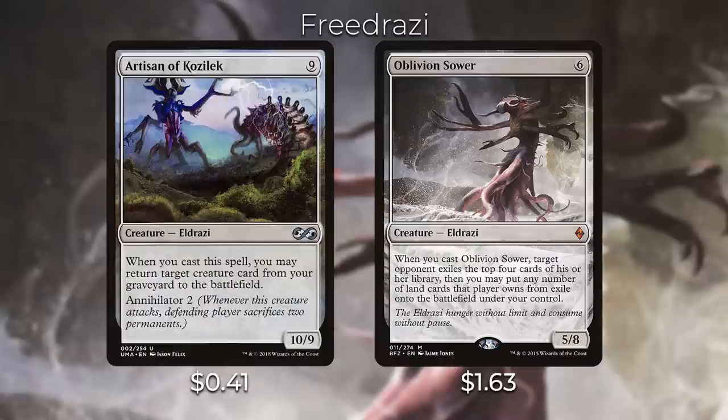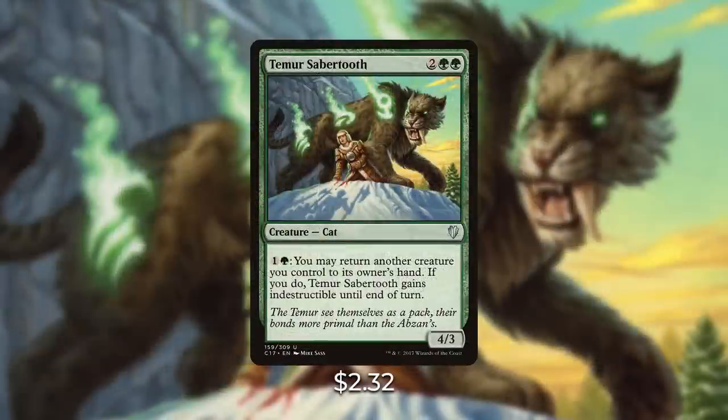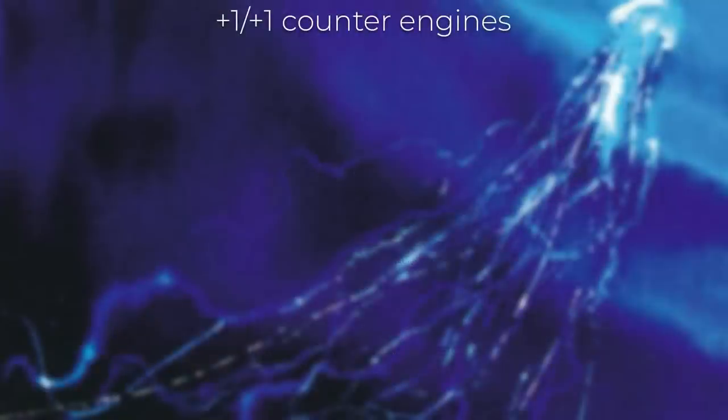Temur Sabertooth is a powerful creature in this deck and in any green deck that can play it. It has the ability that you can pay one and a green to return another creature you control to its owner's hand — if you do, it gains indestructible until end of turn. In this deck we want to return creatures back to our hand to replay them for their enter-the-battlefield abilities and also to grow Animar larger. Not only that, but Temur Sabertooth provides additional protection — if your opponent goes to remove one of your key creatures, you can pay one and a green to return it to its owner's hand, saving your creature. This is a very powerful card in this deck.